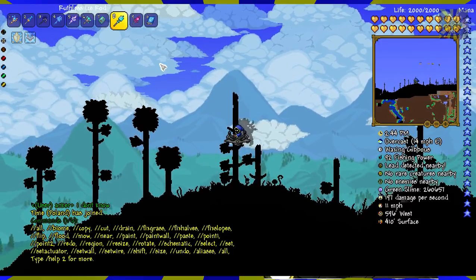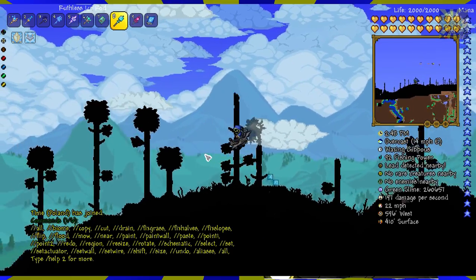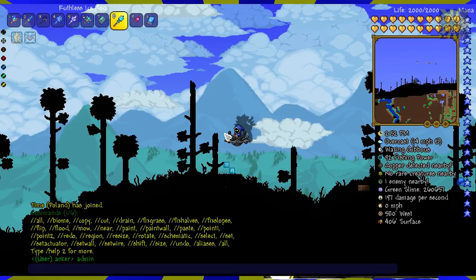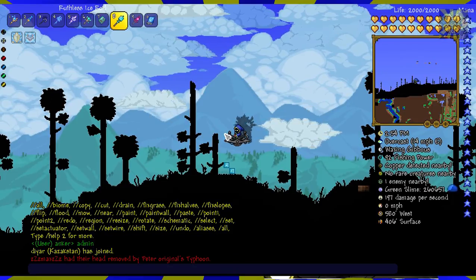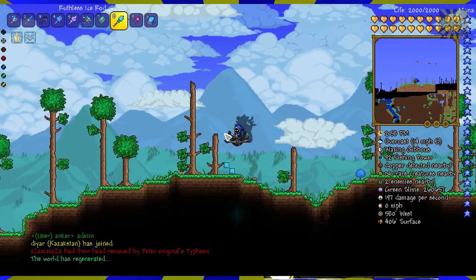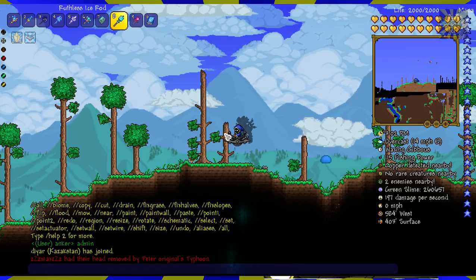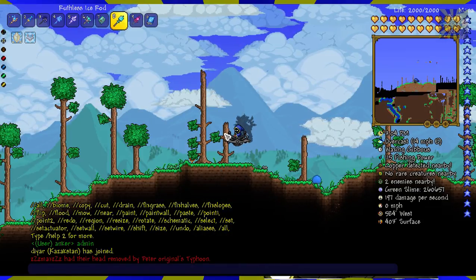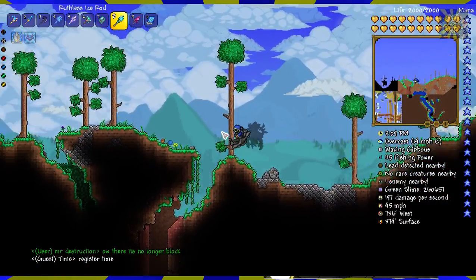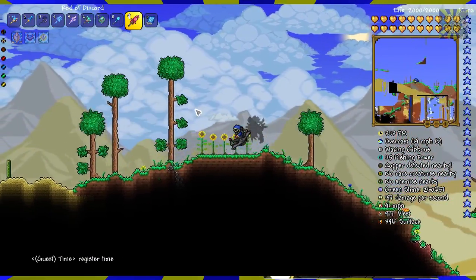Mow is basically just getting rid of mushrooms and grasses - you might need it, you might not, depending on your preferences. Fix halves - I'm not sure what fix halves does and I don't want to know. Drain is the opposite of flooding. If you want to get rid of a lot of liquid somewhere, drain is very useful. Select two points and type drain - it completely removes the liquid in that area.